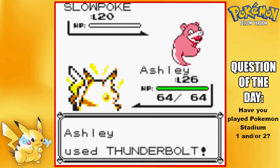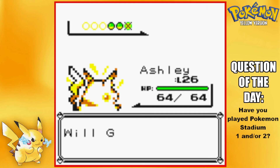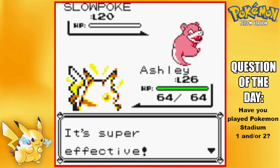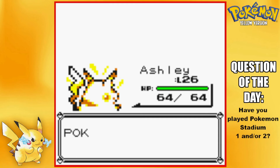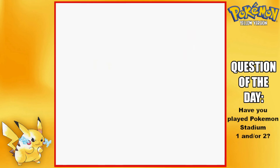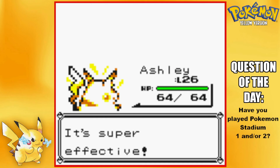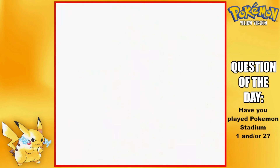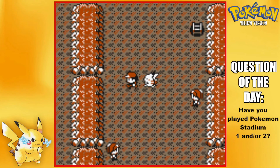Thunderbolt — one-shot, there we go! Next up — yeah, it's probably going to be three Slowpokes. Just go for Thunderbolt again. Yep, three Slowpokes. Down goes the third Slowpoke. I think we're about halfway through — there are a lot of trainers here as well.